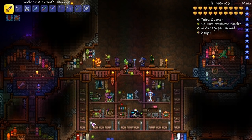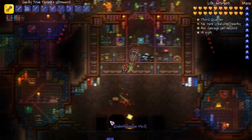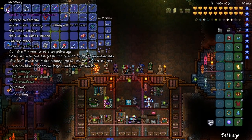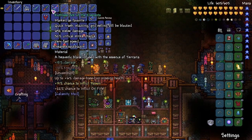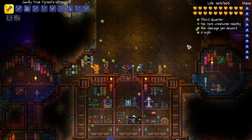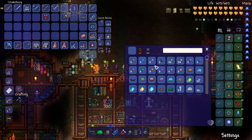Welcome back to Terraria. We're back with new weapons on deck. I said I would do this off camera, I think I said in the last episode. We got ulti sword, God True Tyrant's ulti sword, we got the ruthless Omnicron blade - I almost said that wrong - and then the Omega Sharp, just the Omega.